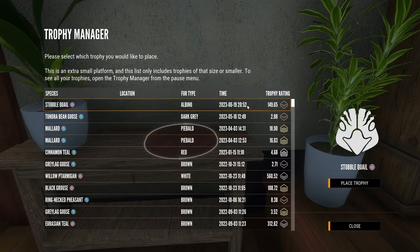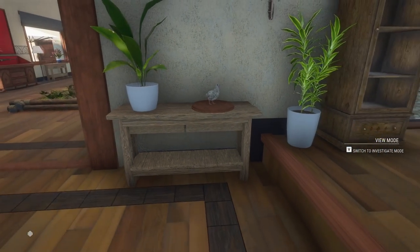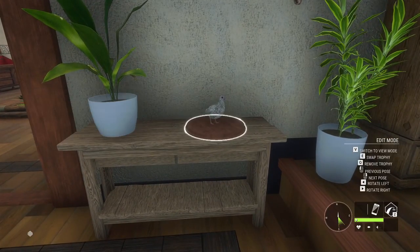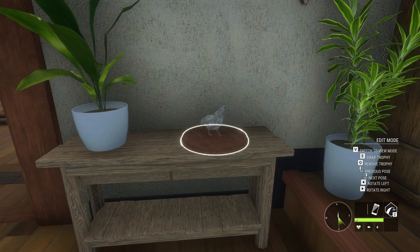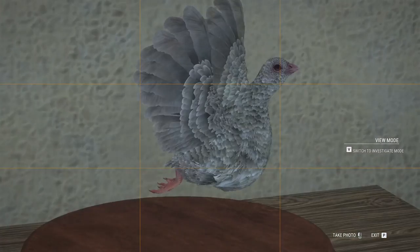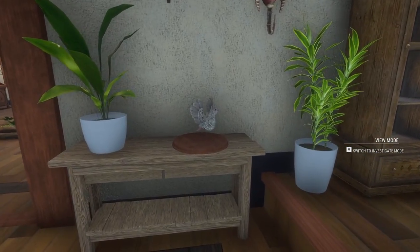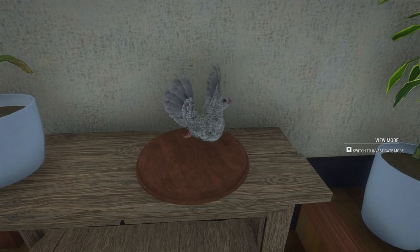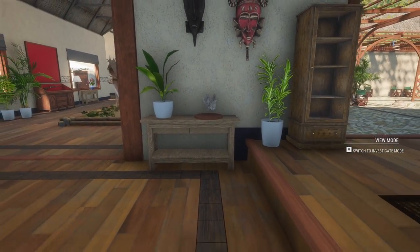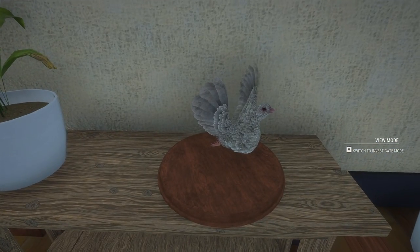If there was ever one trophy to bring from early access to the live game, I wish it could be this one. It's amazing how little they are — that's the smallest platform in the game, and it doesn't even take up like a quarter of it. We'll see if a pose makes it look any bigger. What's crazy is you'll barely see it — it almost blends in with the wall. Maybe we'll find a better place for it, just so that when we come back in a future early access, it'll actually be visible somewhere. What an insane kill — for the circumstances to be what they were, even to find it to begin with was so unlikely. And we've got an albino stubble quail in our trophy lodge.